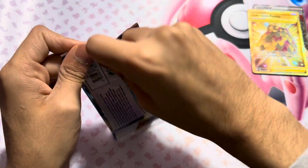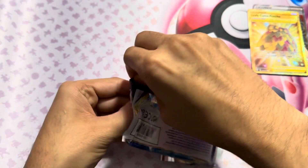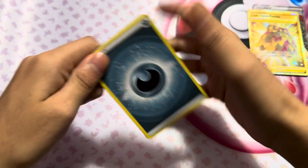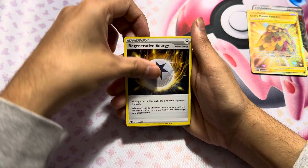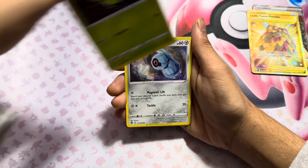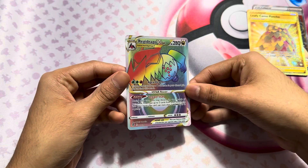And then the last pack of the pack opening. There's a code card. There we go. Energy, Serena, Energy, Chimp, Feebas, Vendrick, Beldum, Orthon, and ooh, we got a V-Star Rainbow.